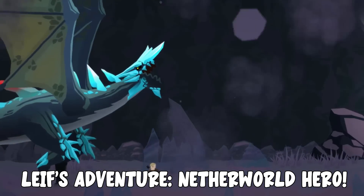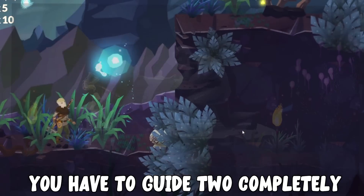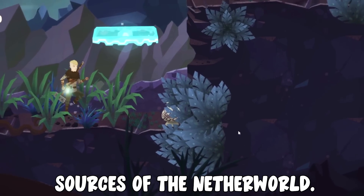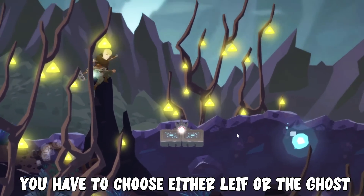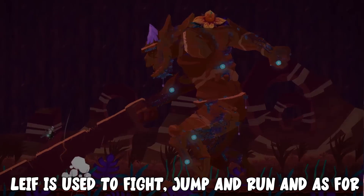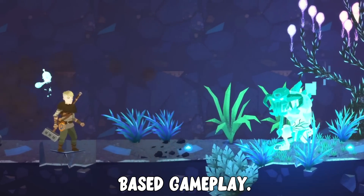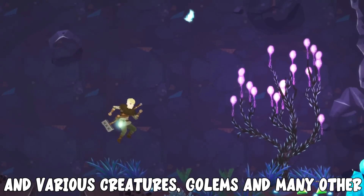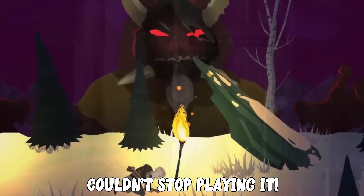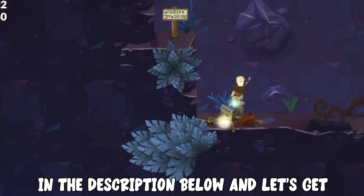Today's video is sponsored by Leif's Adventure: Netherworld Hero. Leif's Adventure is a story-driven cooperative 2D action adventure game giving teamwork a very big importance. You have to guide two completely different characters combining their unique abilities to overcome the evil sources of the netherworld. You can play with a friend in co-op mode or in single player mode. In single player you can play with both characters; in co-op you choose either Leif or the ghost. Leif is used to fly, jump and run, while the ghost can explore areas activating ghost objects, platforms, collectibles, and stunning enemies. The game also has progression skill-based gameplay — Leif can learn various skills including powerbomb, air tech, and throwing weapons, as well as upgrade combat weapons. The game has a hugely diverse world with six different levels. Battle against huge secret monsters, golems and many other deadly creatures. Personally I played this game and honestly couldn't stop playing it. It's made by a solo developer and coming out later this year. Make sure to wishlist now, check out the demo — the link will be in the description below — and let's get straight into the video.